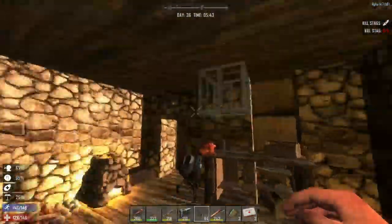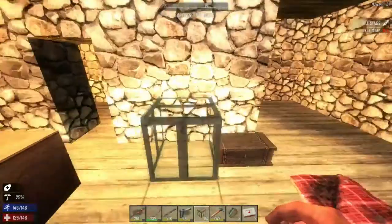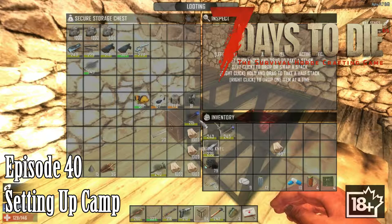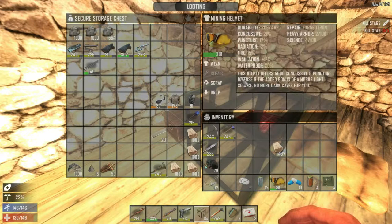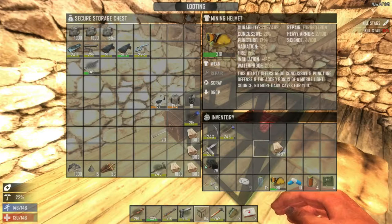Hello everybody, welcome back to another wonderful day of Charlon Wars adventure, Seven Days to Die. Looks like I unloaded everything here. Do we take our mining helmet with us? I think so — we can wear this bad boy. Yeah, we can wear this. Perfect.